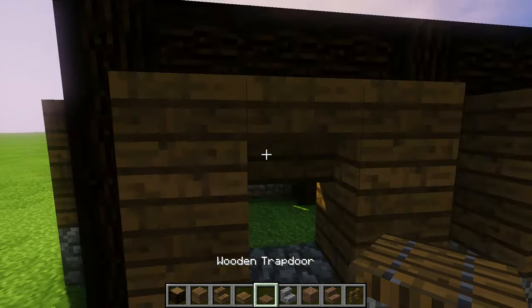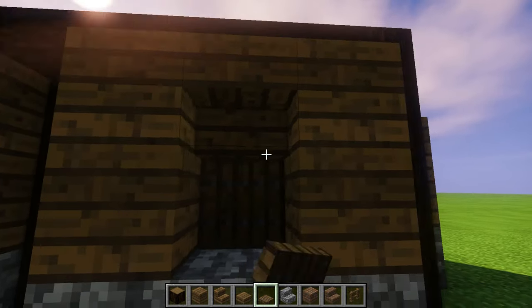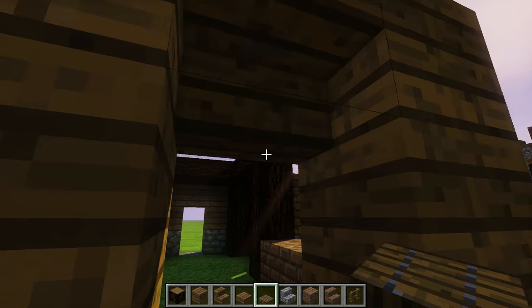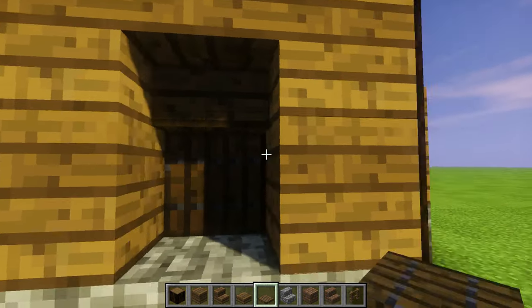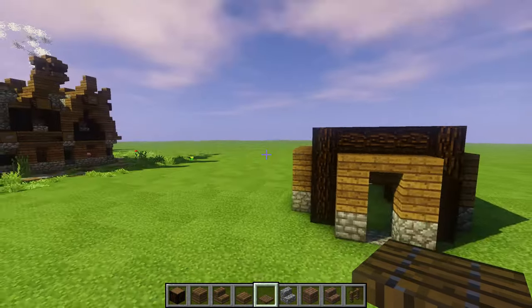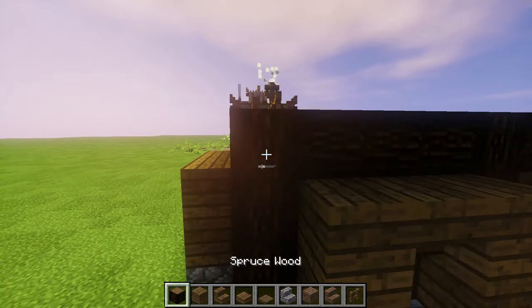Underneath all of these let's go ahead and put our trapdoor. We've been using this on other builds — this is how we make a lovely window. It's pretty nice, and you can open and close it as you wish, unlike a glass pane. Now on all of these guys we're going to go ahead and put a pop-out log on every single one.